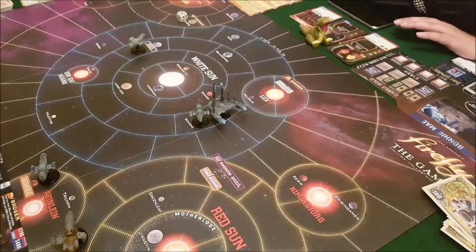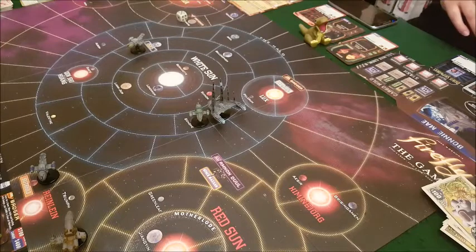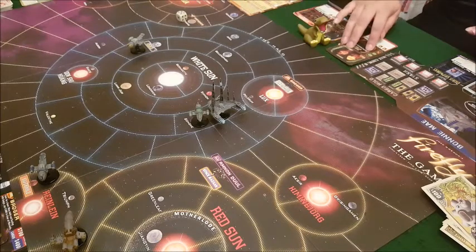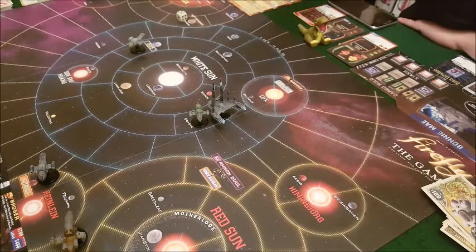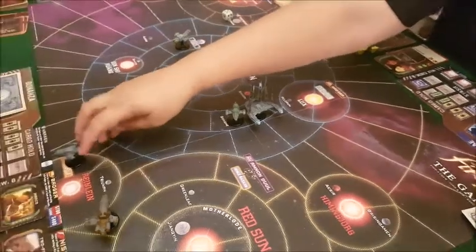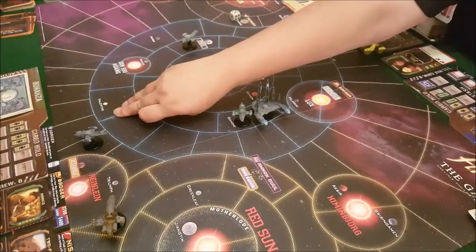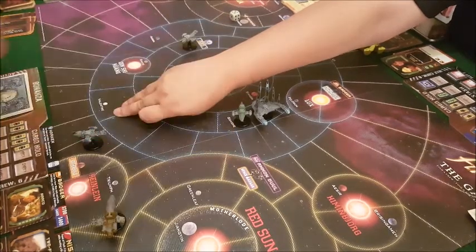He's going to take Jayne and play a grand for the equipment. His first action was to shop, so the next action — he's going to burn. Carla's got an upgrade that means she doesn't have to pay fuel to burn, but it costs a movement. For every space she moves into the outer regions she has to flip over a card from the deck.